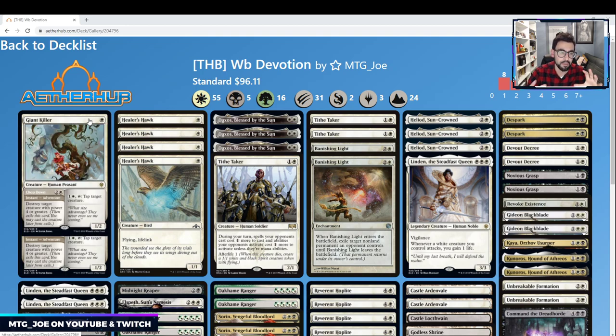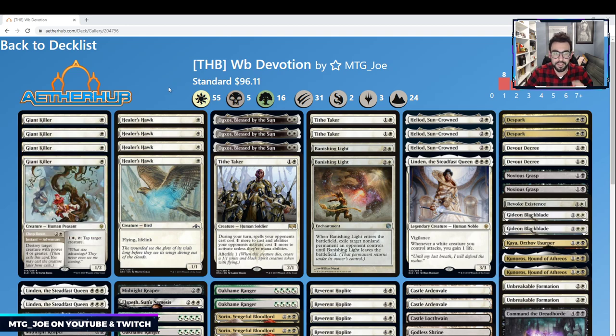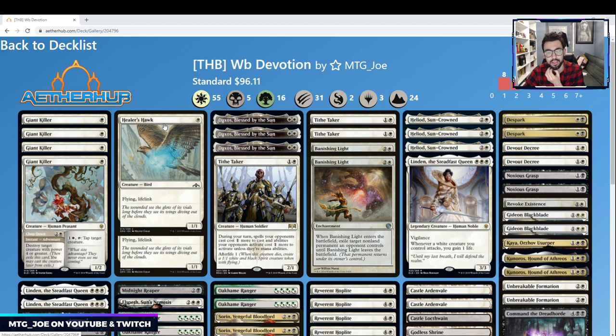Giant Killer is basically a removal spell for Questing Beasts and other big creatures, with the upside of being a creature on its own. It can also tap down creatures so we can get blockers out of the way to attack through. Some prioritization for evasion — I have Healer's Hawk, which is a flying lifelink creature that, once we put a bunch of counters on it, can smash into the opponent.